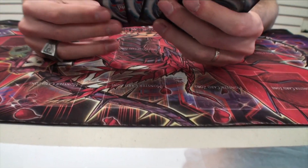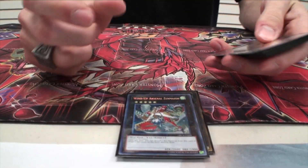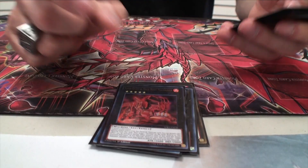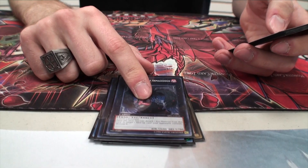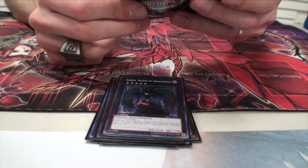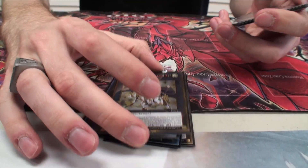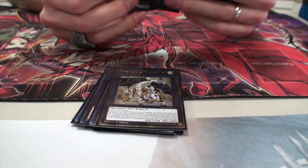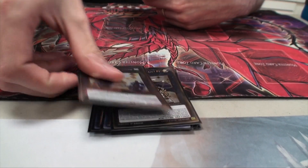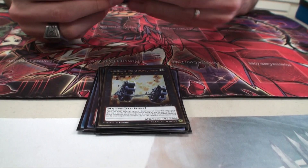Other than that, just regular rank fives: Volcasaurus, Wind-Up Ninja, Quantum, Armageddon. I would run the other guy but I don't have him. M7 is here for Pleiades. I don't go into him as often — I think I would take him out for the second Durandal, but he's there in case I need him until then.